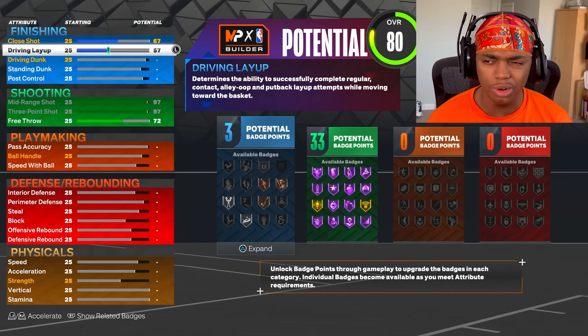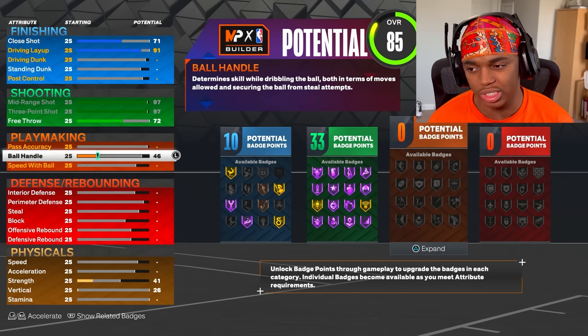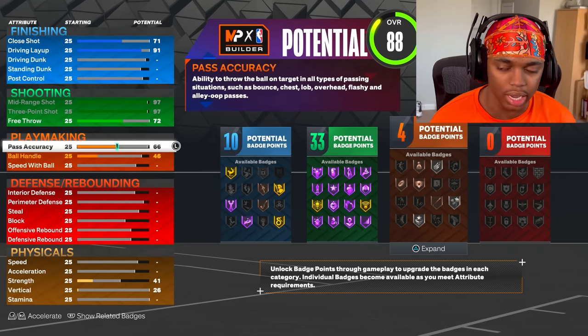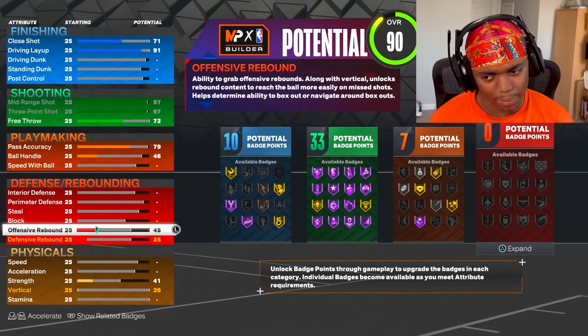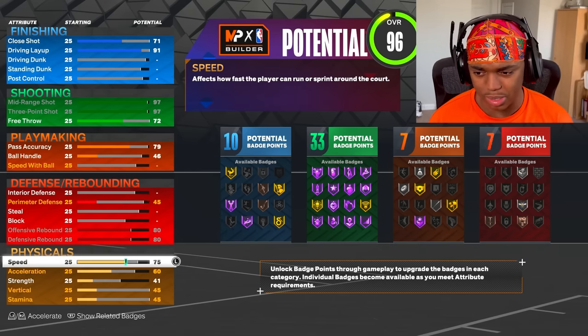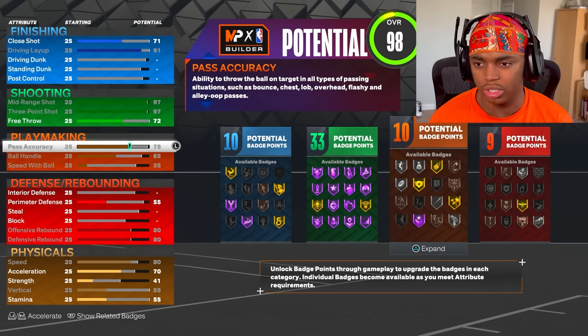I made my build 6'7", lowest weight possible and lowest wingspan possible. I did that so I could have a high three-ball and mid-range. This makes it a lot easier when you're playing the AIs in MyCourt — you get all those extra shooting badges. I upgraded my driving layup to like a 91, just to the point where you can complete layups in MyCareer. You're playing on rookie, by the way.